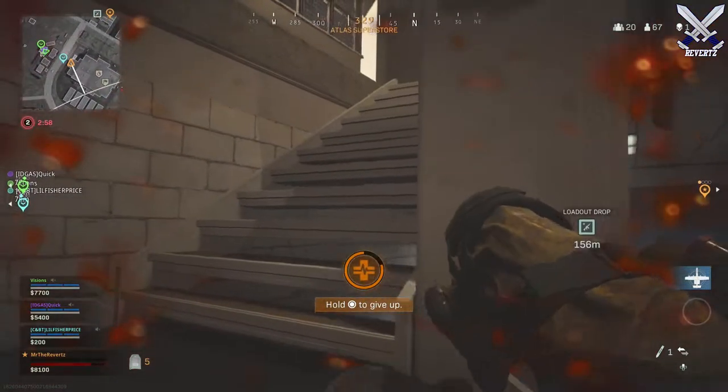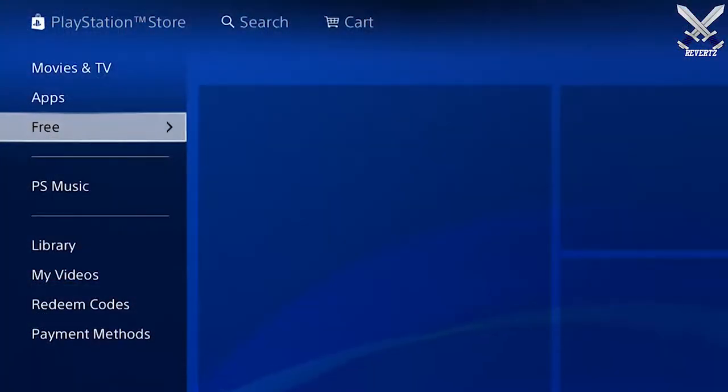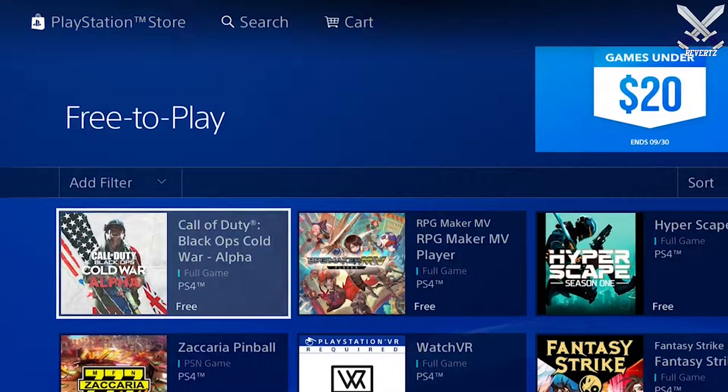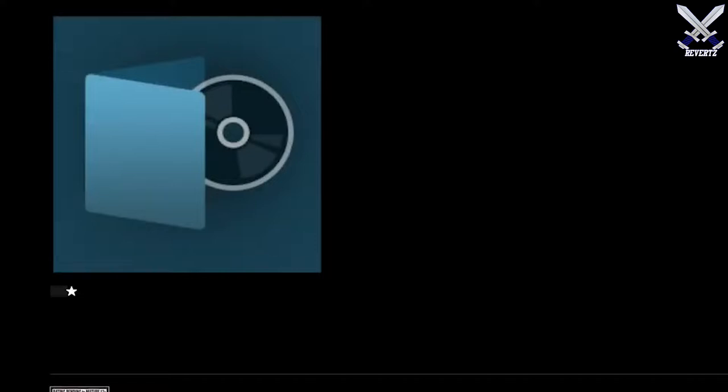For PS4 players, the Alpha version of the game can be installed right now. All you have to do is search up Black Ops Cold War Alpha on the PSN store, find it, and press download. You don't have to pre-order the game, you don't need to enter a code, and you don't even need a PS Plus subscription. All you need is a PlayStation and internet.